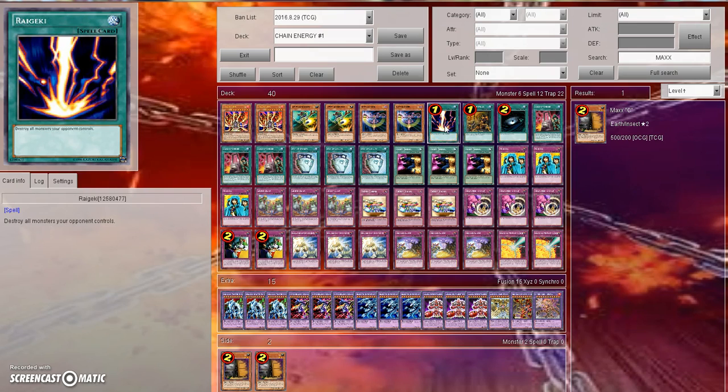What everyone's going to be asking from the get-go: why are you not main decking Maxx C like everybody else? I don't use Maxx C because with this type of deck, they're running meta. They know they can stop their Special Summoning because you're not going to OTK them the next turn. They don't have to go through all that to try to OTK you, so they can leave a weak monster sitting on the field and not worry about it. So you don't draw tons of cards.